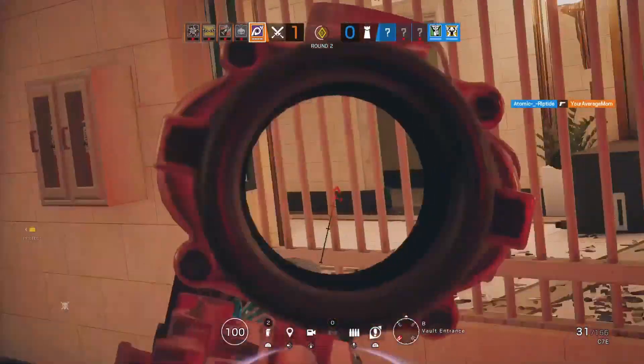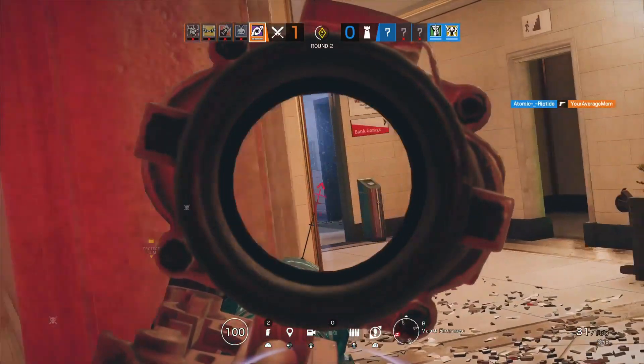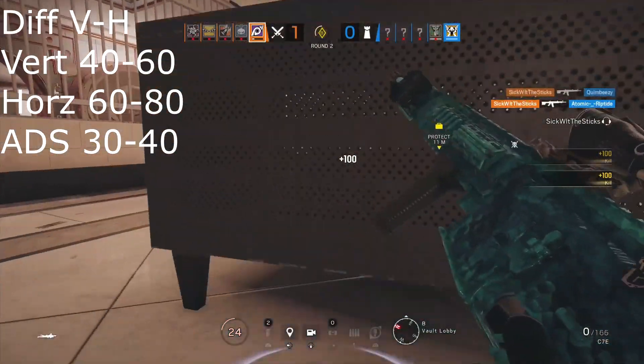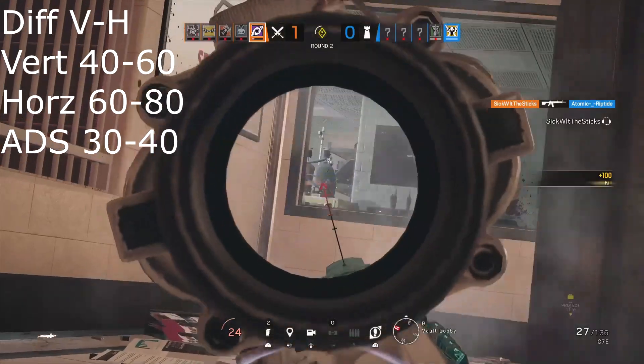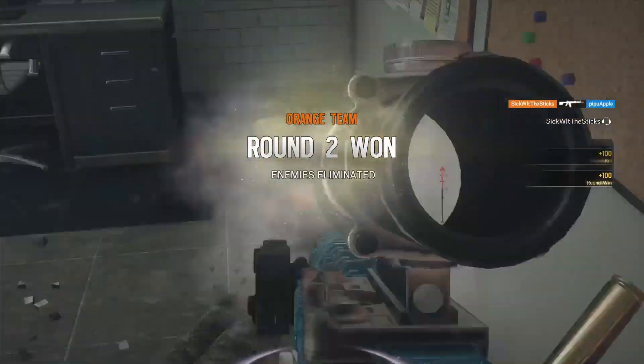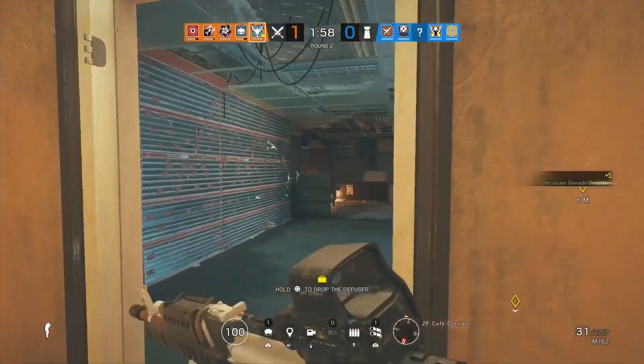If you do prefer different vertical and horizontal sensitivity, I recommend keeping your vertical slower than your horizontal and faster than your ADS — so a range of 40 to 60 for your vertical. Personally, I like to keep my vertical and horizontal sensitivity the same because it feels more natural since you're looking around at the same speed.